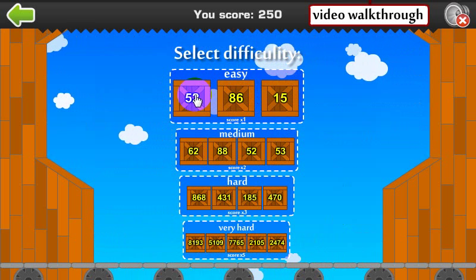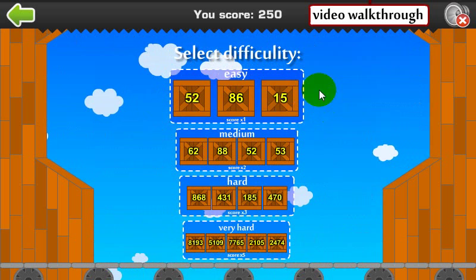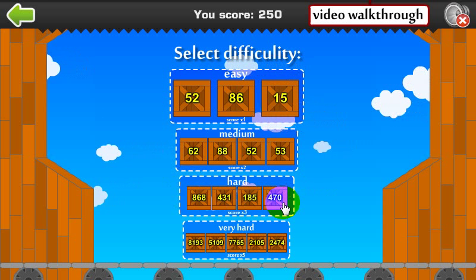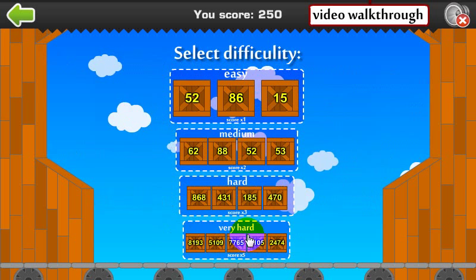The easy level has smaller numbers and this is where you're going to round the numbers to the nearest tens place, and the same on the medium. The hard difficulty level you'll be rounding to the nearest hundreds place, and very hard you'll be rounding to the nearest thousands place.